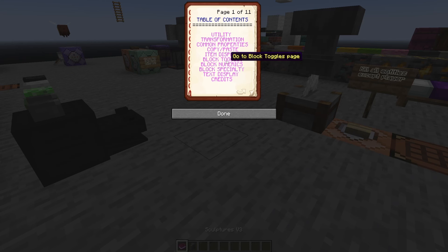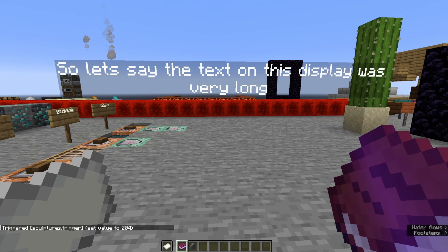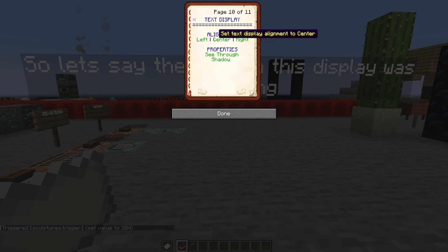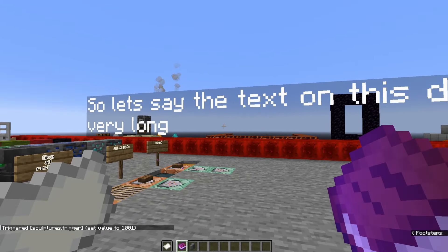There are also a few new pages: block toggles, block numerics, block specialty, and text display. Since we're already working with text, let's open up the text display page. In here we have the alignment mode and some properties. So let's say the text on this display was very long — if we went through the text display page and chose the alignment, we could actually change the alignment of the text.